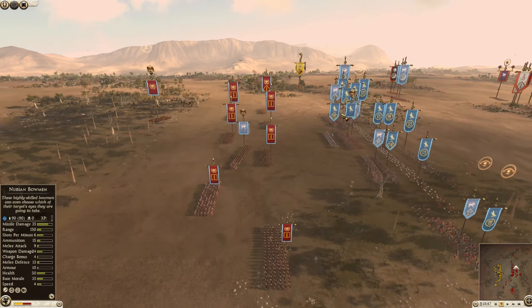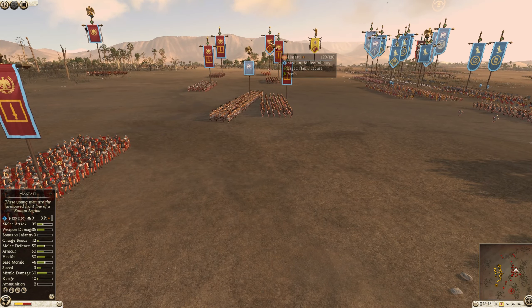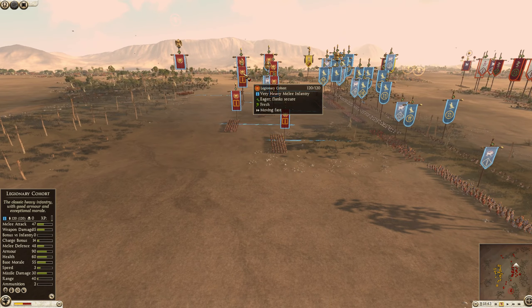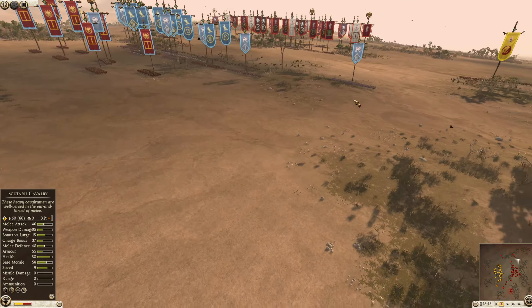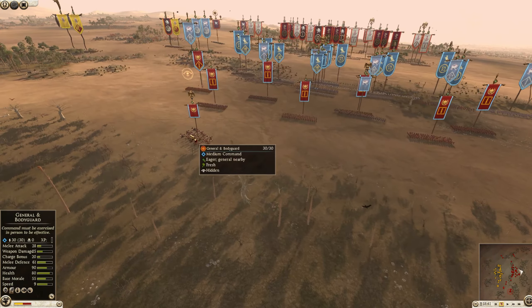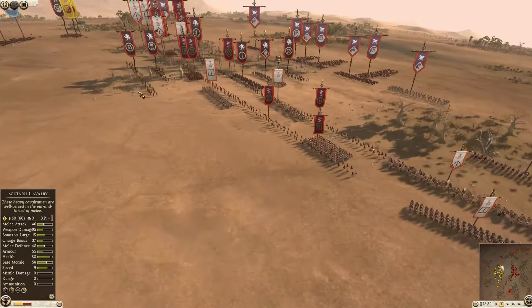Rome is bringing the melee infantry — looks like three units of Legionaries. We have a Hastati out on the flank and then two Legionary cohorts, sorry three Legionary cohorts in the back. So yeah, that's going to be six heavy infantry for Rome, which is quite a lot in this game mode along with the Hastati as well. Let's go check out the other side.